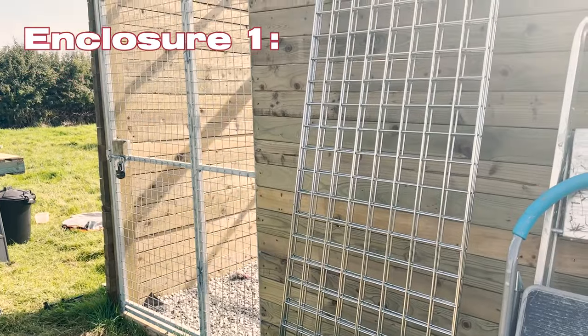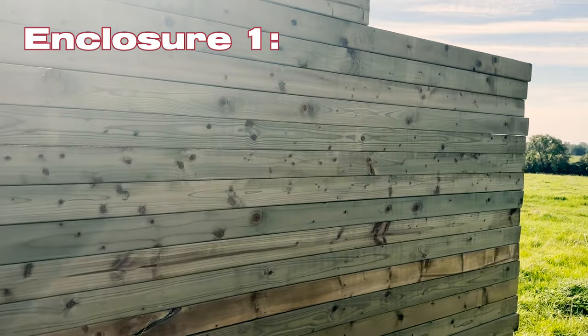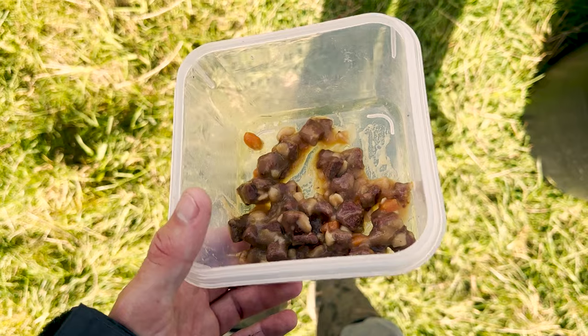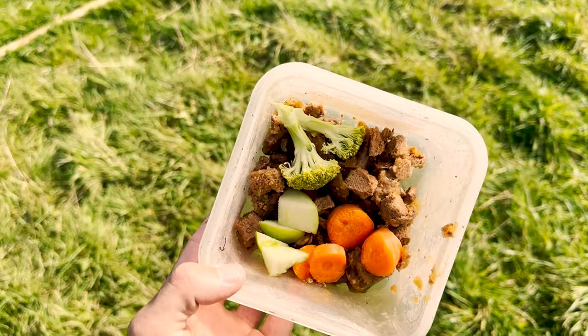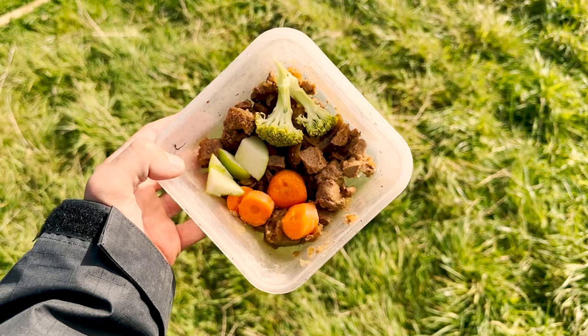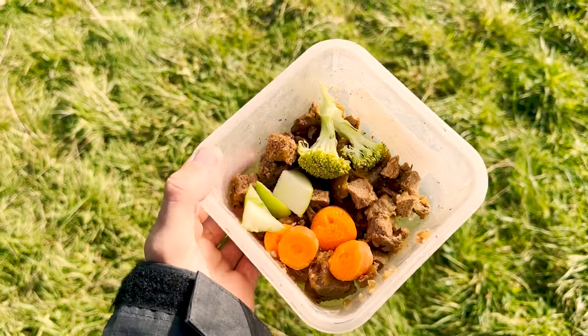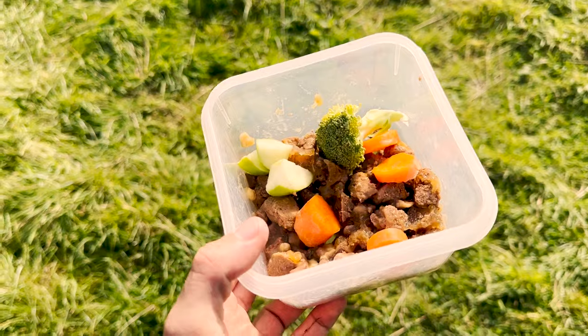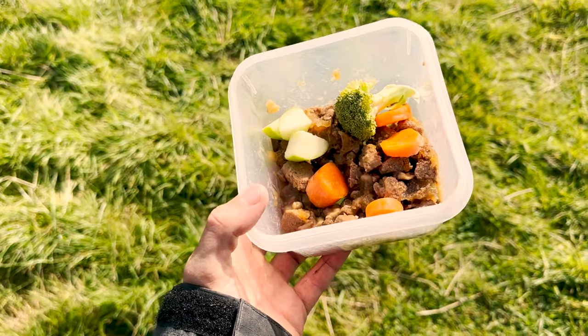We're going to walk over to the first enclosure — this is just a temporary one; we didn't want to cut any wood as we know we'll be taking these down. I'm going to give you guys a sneak peek inside. It absolutely wouldn't be fair on the animals if I went in empty-handed, so we're going to make them some breakfast: some carbohydrates, some cooked beef, and some carrots. We also added more meat, broccoli, apples, and fresh carrots. We do feed this animal raw once a day, but my moped broke down and we don't have a fridge here, so I wasn't able to bring the raw meat today. Pause the video and comment which animal you think this meal is for!